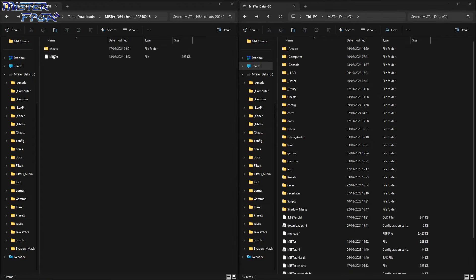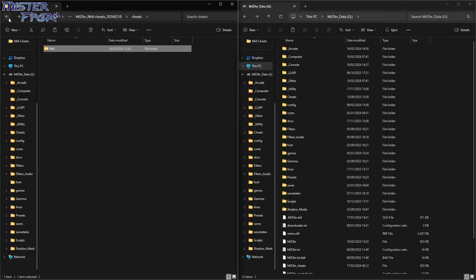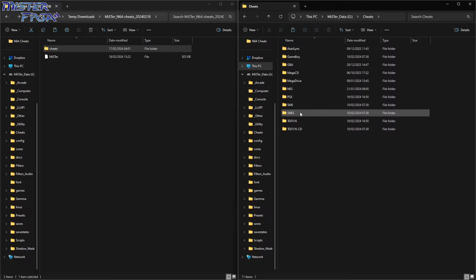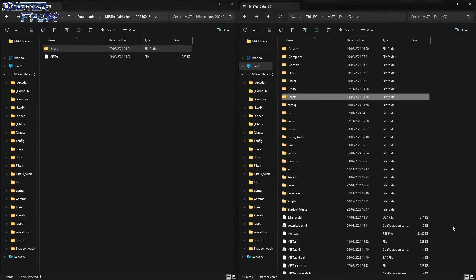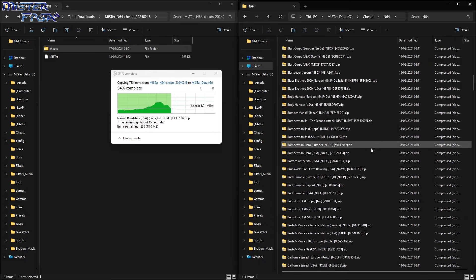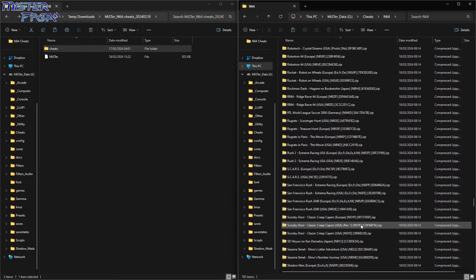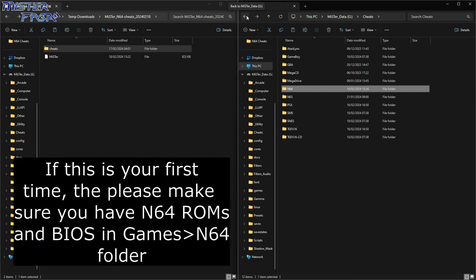Now find the Cheats folder in your download. Inside it there's a folder called N64 containing all the cheats I was using. On your SD card you should already have a Cheats folder. The easiest thing to do is just drag the entire Cheats folder to the root of your SD card - it will merge automatically and put everything in the right place. You'll see the N64 folder get created and grow larger as it copies. Once that's done, you've got cheats ready to go.